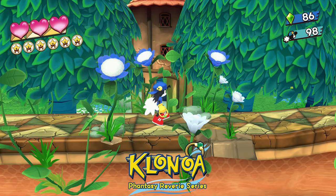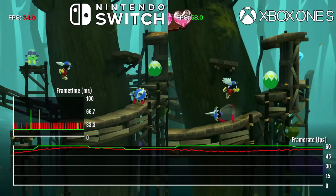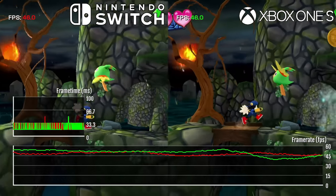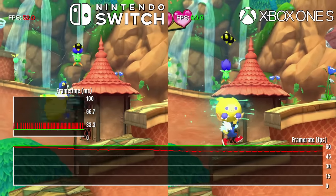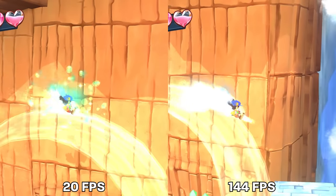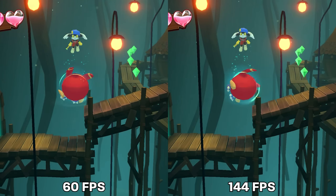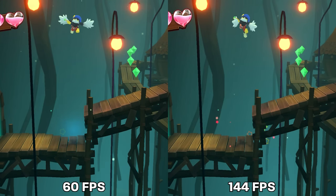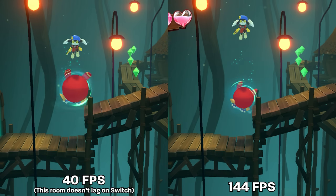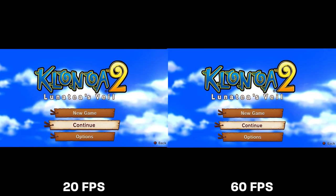Klonoa himself also had some of his animations interpolated weirdly, which is the most prominent example. The games are 60 FPS on every console except Switch and Xbox One S, where they can struggle to hit 60 — more so on Switch, which could be responsible for the perceived input lag. On PC, the games support uncapped frame rates, but some minor physics in Klonoa 1 are tied to FPS. Jumps are subtly more floaty at higher FPS, and inversely, jumps don't go as high at lower FPS. This affects the Switch and Xbox One S versions as well.